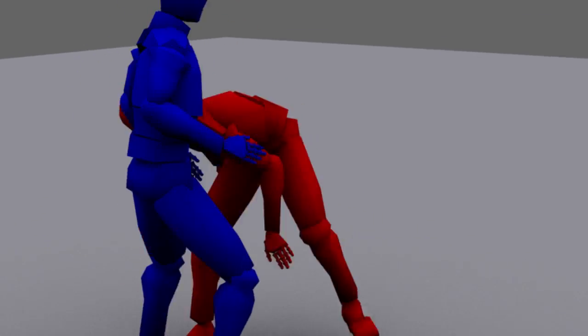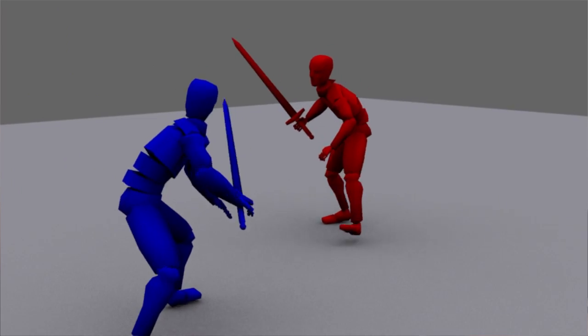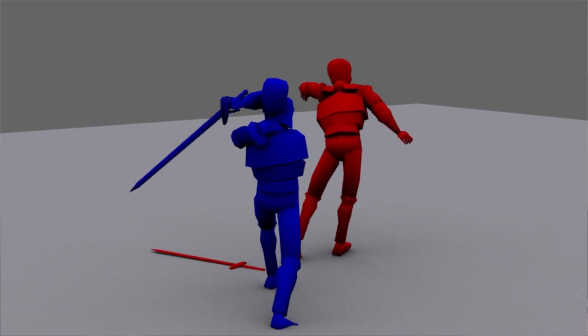Based on this targeting mode, the character you control will have different actions depending on the type of fighter they are. For example, if you target the torso and then the head, an inexperienced fighter might kick in the groin and then scratch the face, while a more veteran warrior would use their sword to stab the torso and chop off the head.